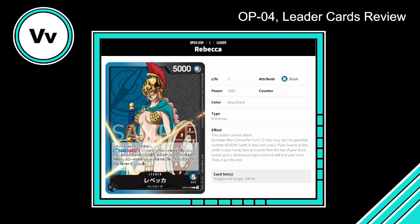This is probably the leader I'm most excited to talk about: Rebecca. Five life, 5000 power, blue/black, Dressrosa type. This leader cannot attack. Right — five life on a dual-color leader. Shouldn't she have only four life? No, because it says this leader cannot attack — that justifies the extra life. So if you're a card game player, reading that this leader cannot attack, you know right away this is going to be a control deck.